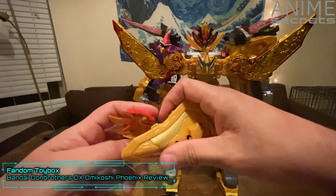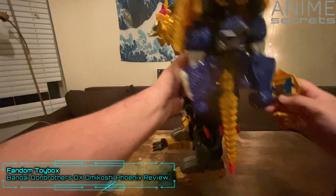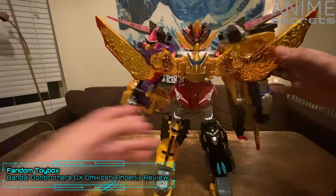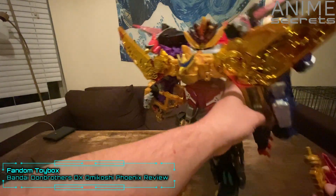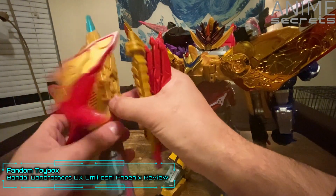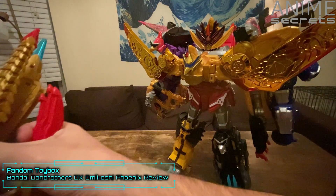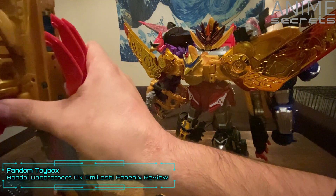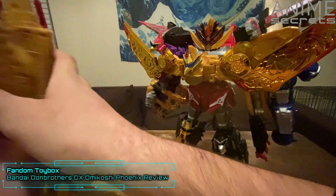Take this piece and reconnect the Gold Don Oni Taijin's face onto there — that's going to plug in onto his back just so it has a place to go. Make sure the sword comes off. Fold this out, plug that in there, plug this into the side, and plug that on there.